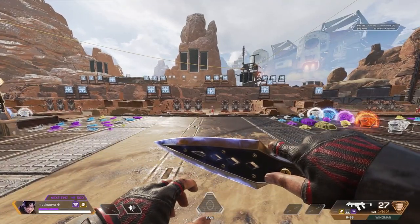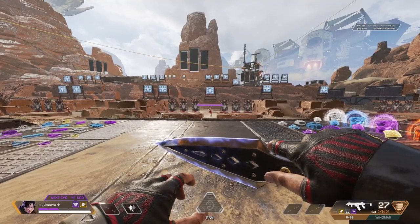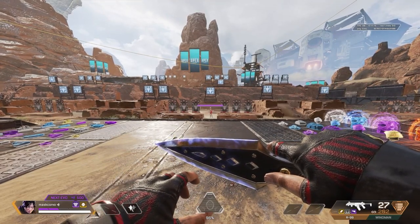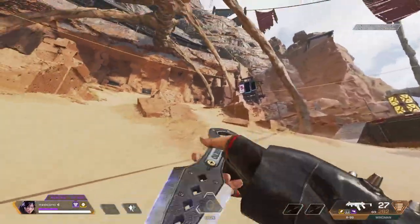If you want to know how to make the dummies or bots move so you can practice aiming while they move, here's how. First, you're in the firing range — go over here to this corner where there's a ledge.